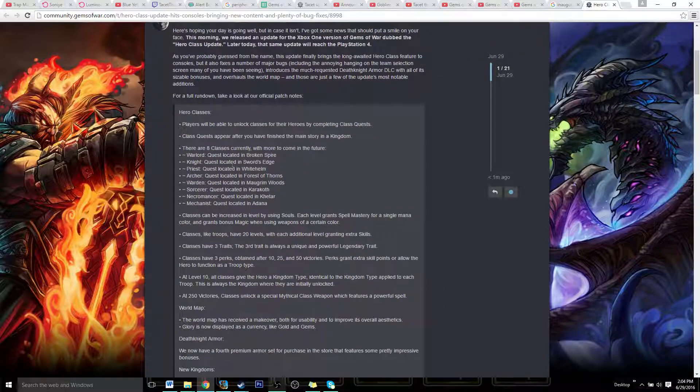The main things to note is you guys have finally gotten the hero classes. The Warlord, Knight, Priest, Archer, Warden, Sorcerer, Necromancer, and the Mechanist are all added. These are all the exact ones that the PC and mobile version have as well, so you are able to obtain all the classes that currently exist in the game.